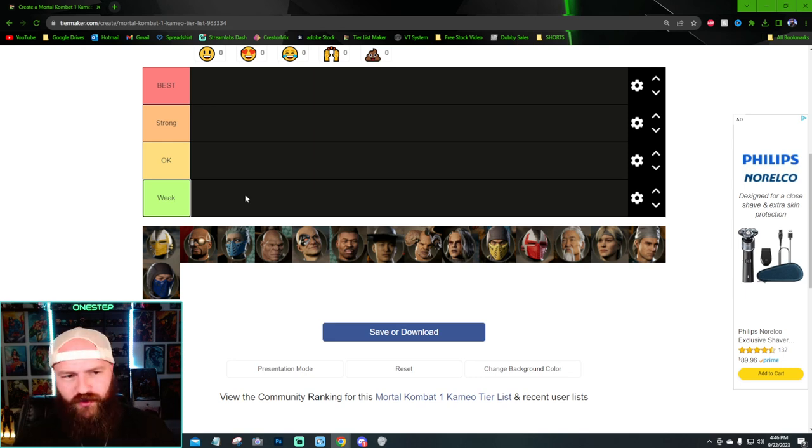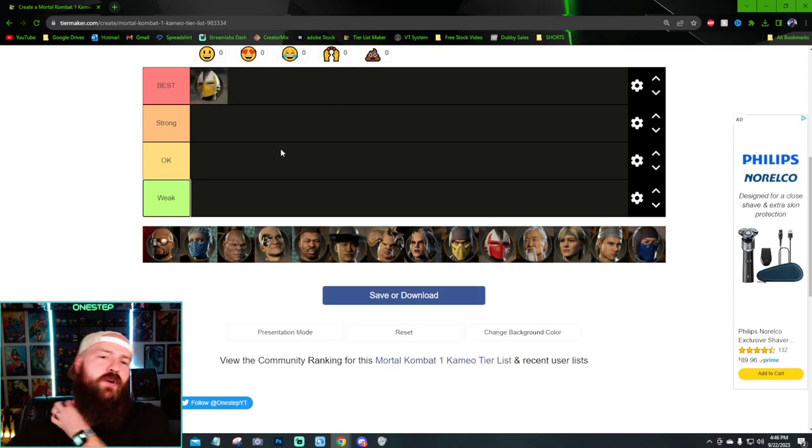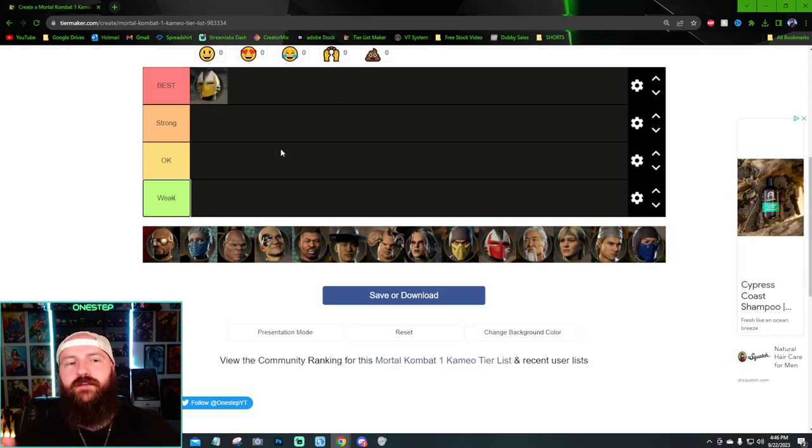First we have Cyrax. I think Cyrax is probably one of the best. He offers a net for combo extension, the helicopter for combo extension, he's got the pressure with his forward cameo move — he's got a lot of stuff that almost any character in Mortal Kombat 1 can just benefit from.